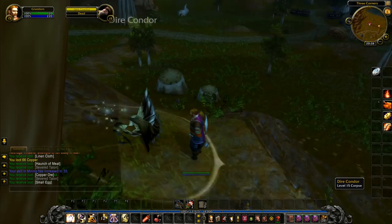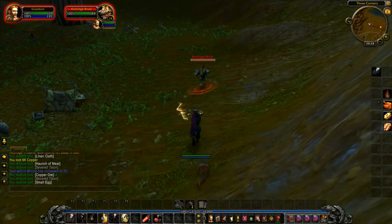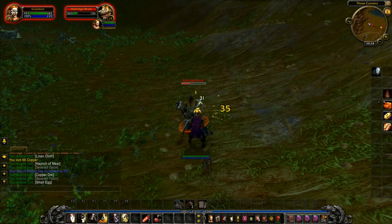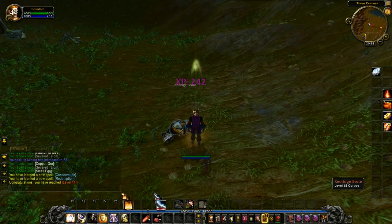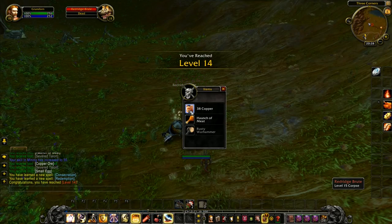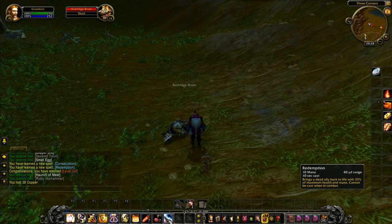Small eggs are worth an absolute fortune — I believe there's a quest in Darkmoon Faire that comes up every four weeks when it's live. Level 14! We've got two more abilities: consecration — oh, that is such a good one — and redemption. We don't really care about redemption too much; it brings a dead ally back to life. It's always handy but consecration is the one we really want.